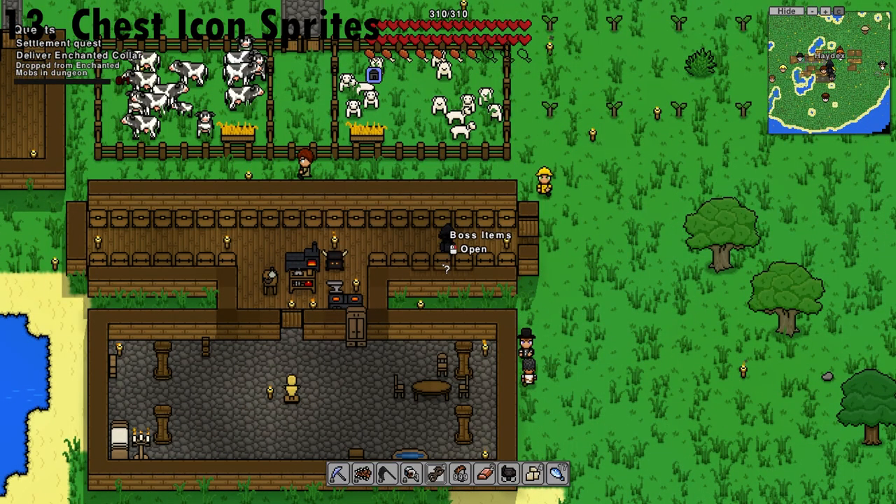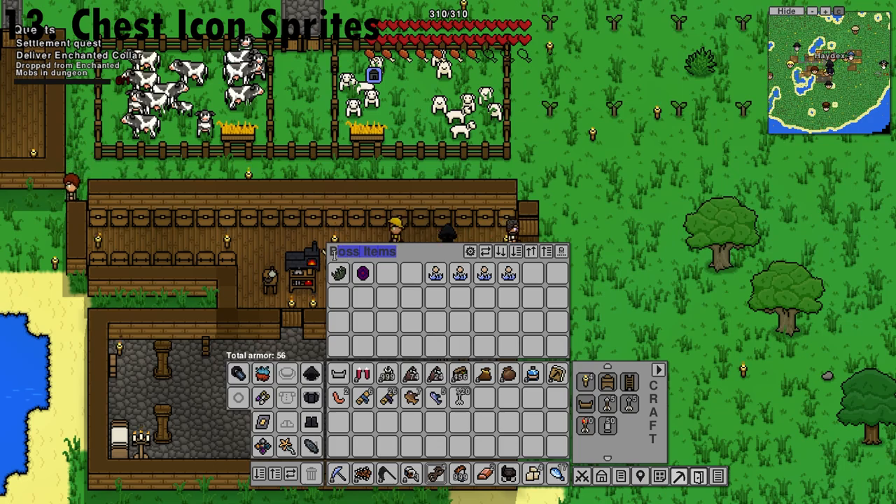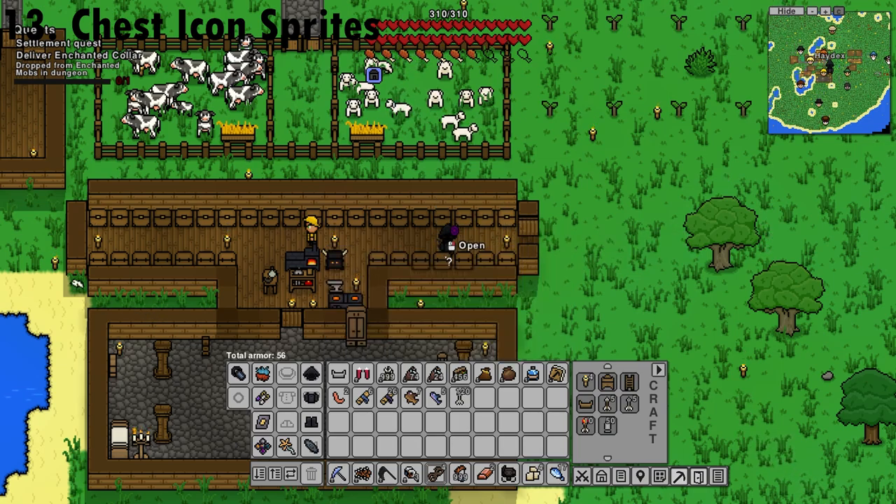When renaming your chests, you can use item sprites. Simply go into where you need to rename the chest, hold Shift and click on the icon you want. From there, hit Enter or press the little save icon. The chest will now display the icon you selected.